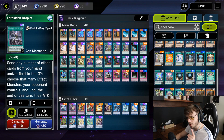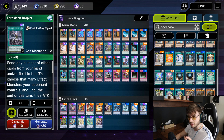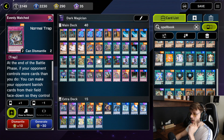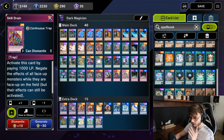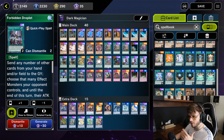I'm also running two Forbidden Droplets because this card is really strong at breaking boards. If you open one Forbidden Droplet and one Evenly Matched against a Drytron player, you are extremely happy — you can negate their omni-negate, go into battle phase, then main phase two Evenly Matched their entire board away. That's why I'm running two of each. I cut one Skill Drain because Forbidden Droplet has a similar effect; if your opponent tries something on your first turn you can negate it.